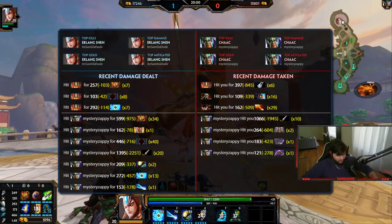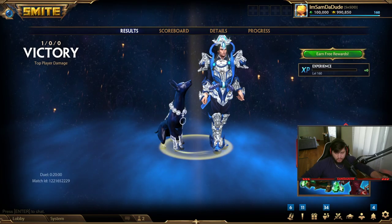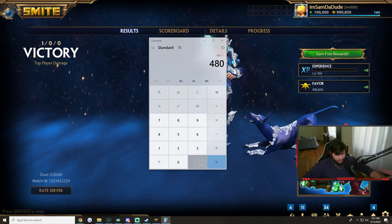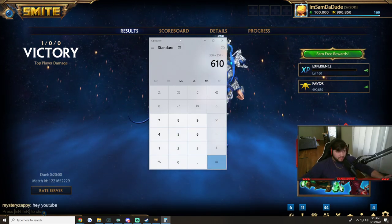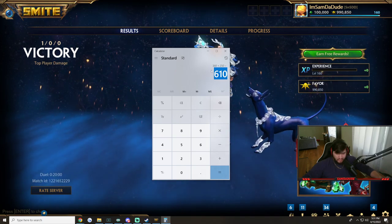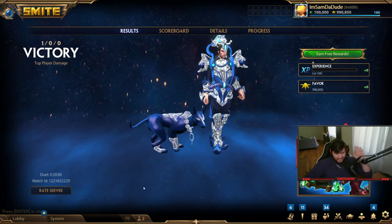Let me bring out the calculator real quick because I want to know how much my shield is actually doing. Okay, 480 times 0.75 because you get 75%, plus 250. My shield was giving me 610 HP every time I use my shield. I had 480 protections, times 0.75 gives me 360, which is my scaling, and my base shield is 250 — I'm getting 610 shield every time I use my 3. 610 shield plus 41% damage mitigation any time I use my 3 and my ult. That's straight up dumb. That's so stupidly good.